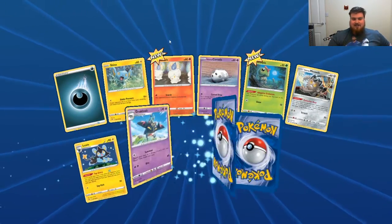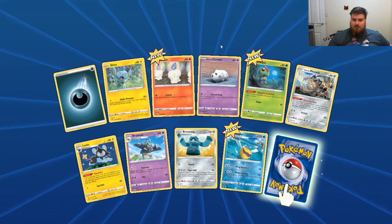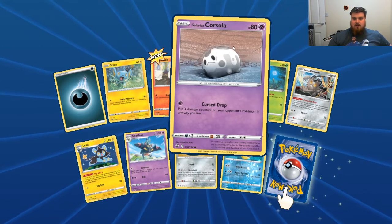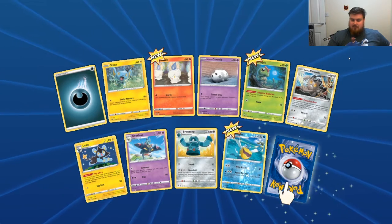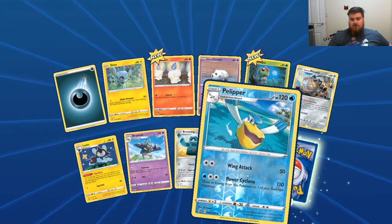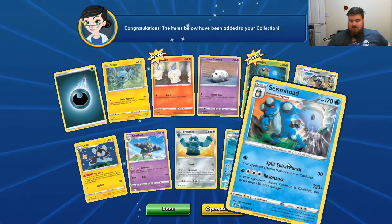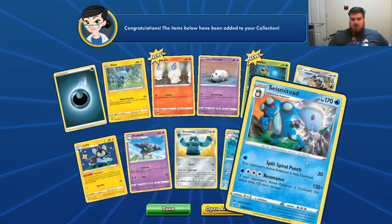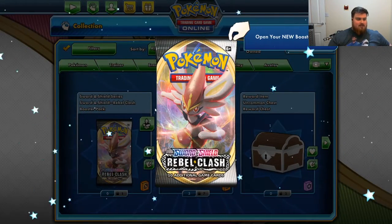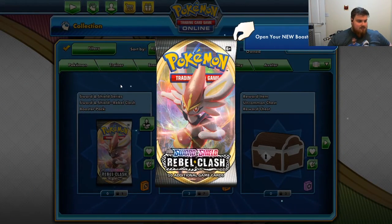Dark Energy, Shinx, Litwick, Coursler — Dead Coursler — Caterpie, Meowth, Luxio, Drakloak, Bronzong, Reverse Holo Pelipper, and Seismitoad. Good old Seismitoad. Now, Streamlabs is awful for spamming in the stream.